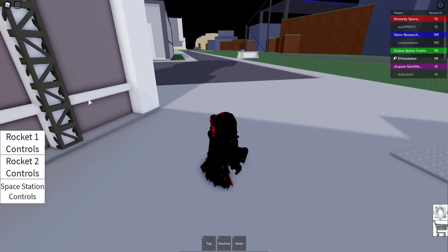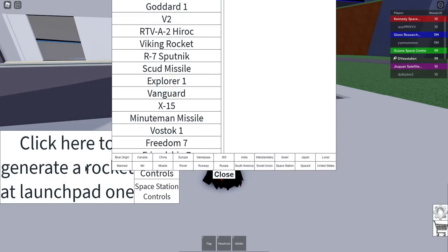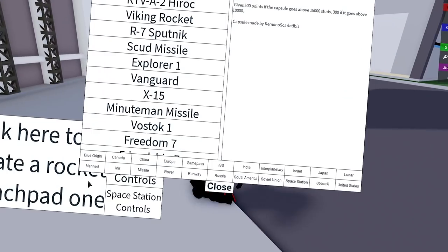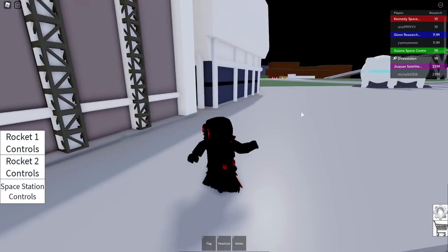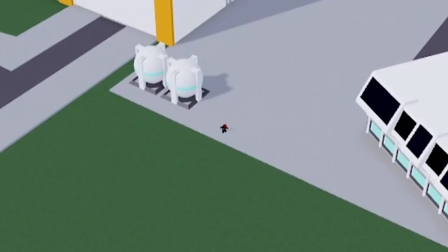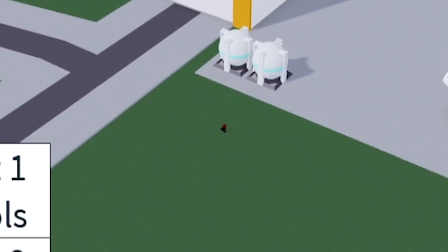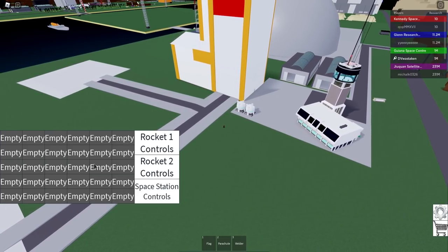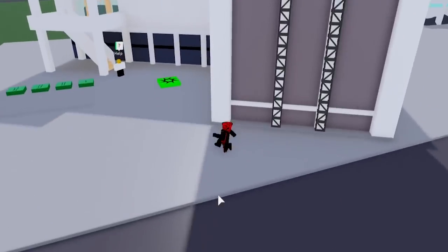Now I'm going to reload the game. We're going to launch Rocket One — you can click here to generate a rocket at Launch Pad One. Let me find where that is. Launch Pad One is over here somewhere — there it is. We've got two launch pads, and there's space station controls which I haven't touched yet. I think we have to launch stuff to get to that. Oh, what's this? It's like a control tower.